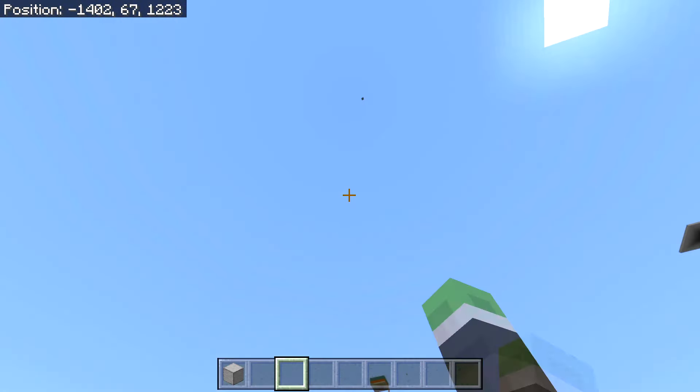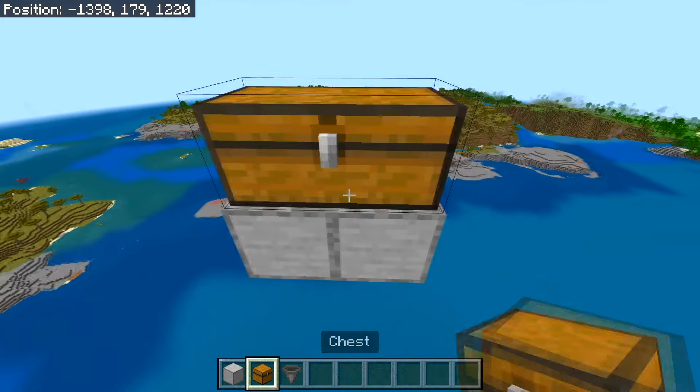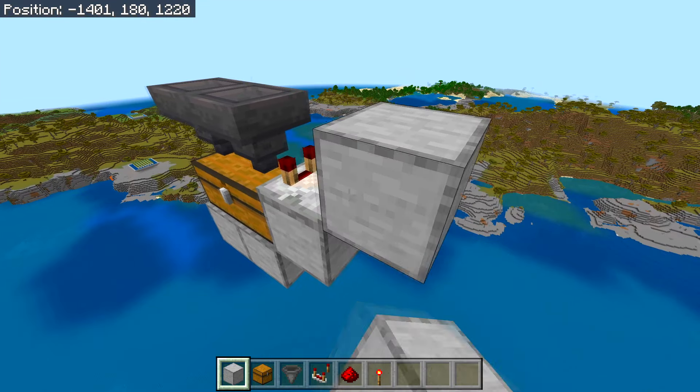After you find yourself the area you want to build in — for me that will be up at Y level about 180 — you will need to place out two blocks, then place a double chest on top of those blocks with two hoppers going into that chest. Then to the right side of the chest you will need to place a block with a comparator on top of that block.